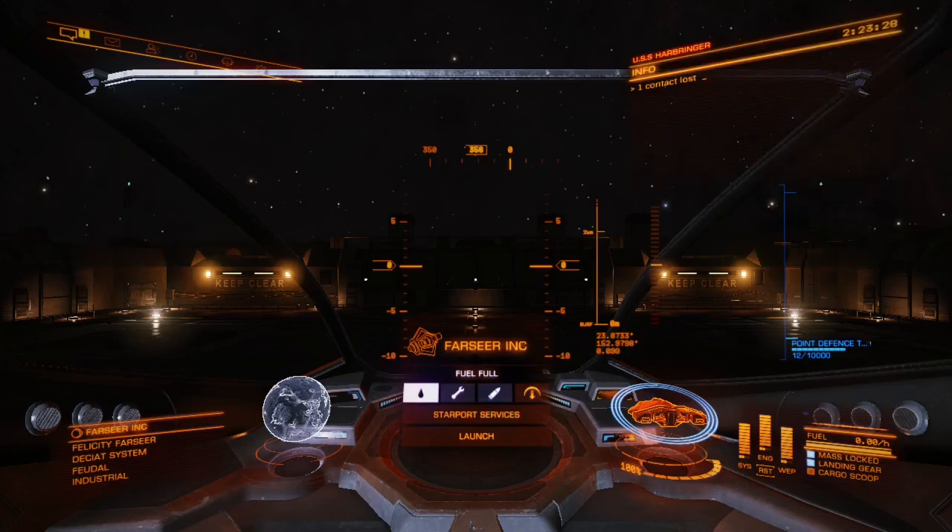Welcome back to Rinkly Dangerous. Today we are going to talk about engineering. Engineering is the process in Rinkly Dangerous that allows you to modify the attributes on your thrusters, weapons, shields, etc., to make them more resilient, do more damage, fly faster, and so on.